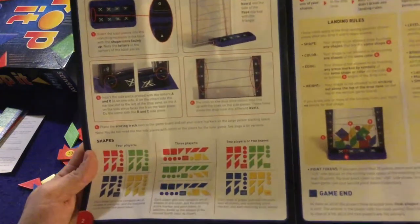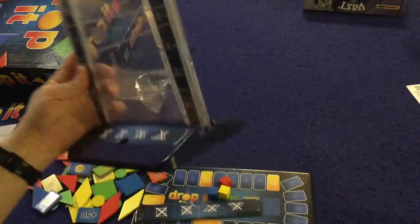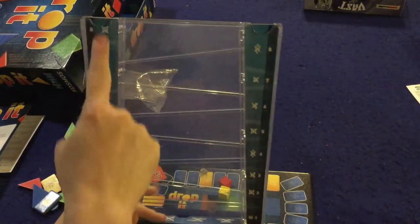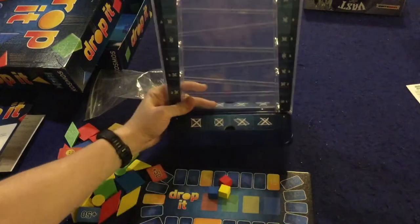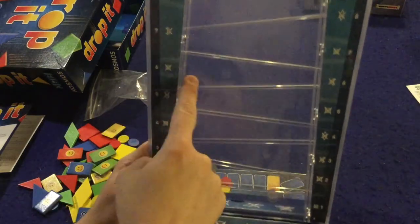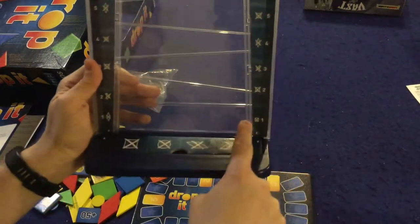Next you're going to have this little board which you set up at the beginning of each game. You just slide it in and you're good to go. Then you put pieces on the sides which tell you where you cannot put certain shapes or certain colors. Down here this separates off areas where you cannot place things. For instance, I could not place a square anywhere across this entire row, and on the bottom row I cannot place a diamond or a circle.